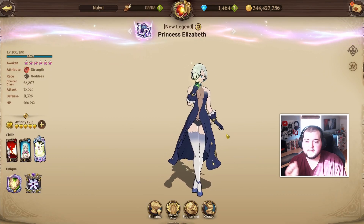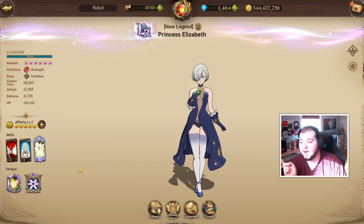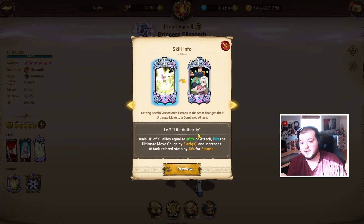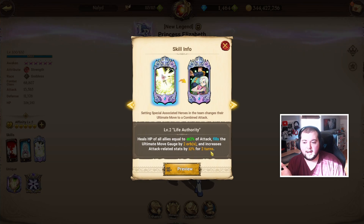Next we have LR Elizabeth. She is a very interesting one because she's technically a seasonal character — a year-one New Year's character. The biggest problem is you're not going to be able to pull many copies since she won't be on a lot of banners. I'm a day-one player and I only have her at two-six. That said, even at one-six I would say it's completely worth it. Having higher ult levels helps a lot because the attack-related stats you gain from using the ultimate are a really big part of why people use her.